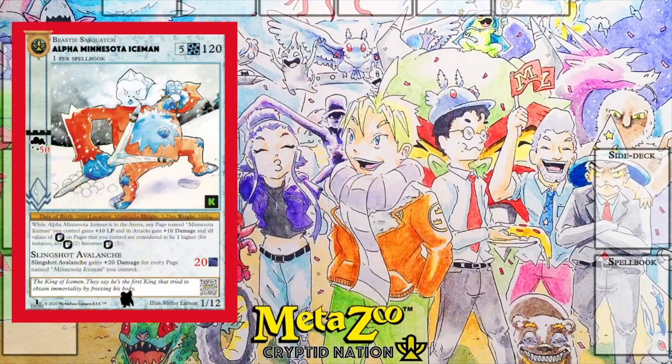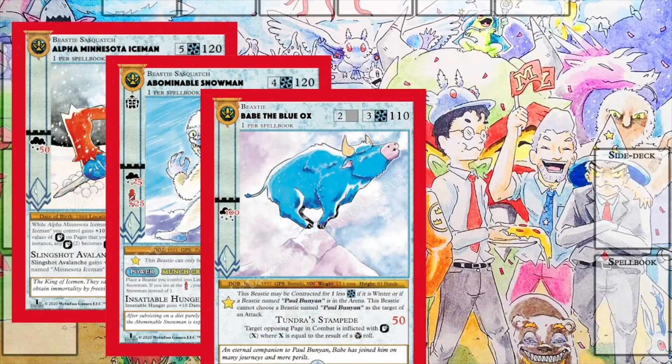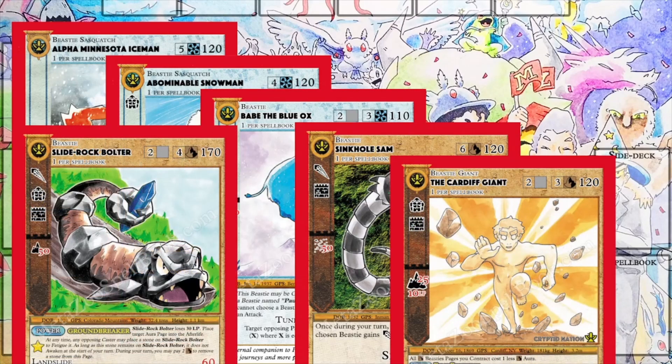It has more life than all but six Beasties: the Alpha Iceman at 120, Abominable Snowman at 120, Babe the Blue Ox at 110, Sinkhole Sam at 120, Card of Giant at 120, and our Slide Rock Bolter at 170, which is the big guy. But if you have 60 or 70 initial damage on top of that, because it's an additional 100 damage including your initial attack, you would wipe out all of these in one hit. There's not a single card in the deck that would survive one hit, unless it was buffed itself.